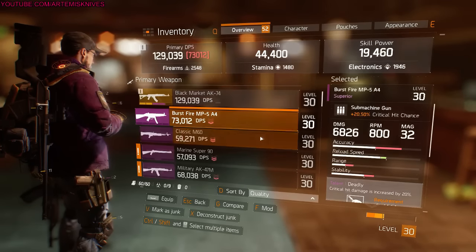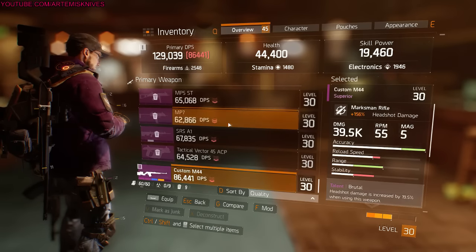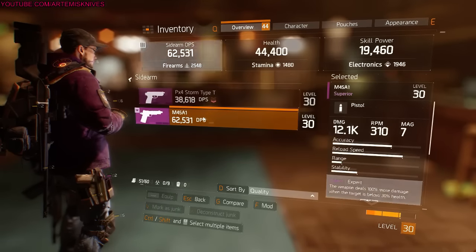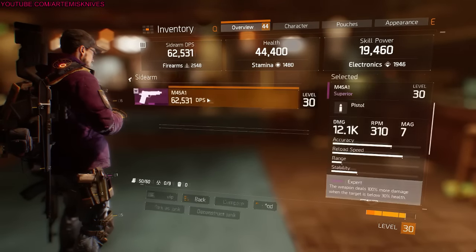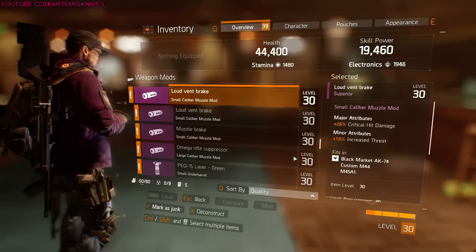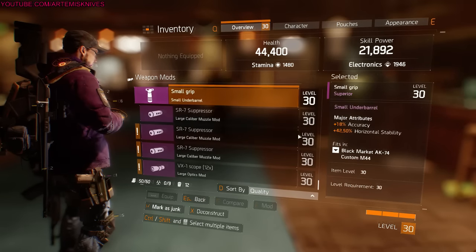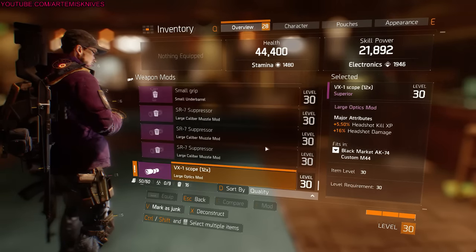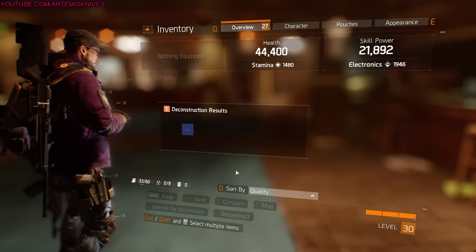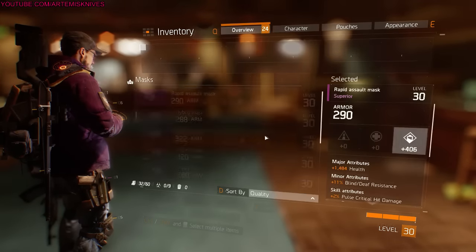I have a bag full of guns that I honestly don't even need to look at. I can just nuke them all. I only got one pistol — nuke that. For mods, the only thing I'd be looking for right now is crit and crit damage. There's a critical damage suppressor but it's reduced threat — garbage, blow it up. Look at this: 34 blue tools.